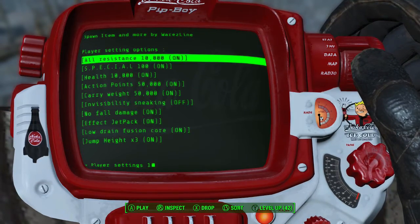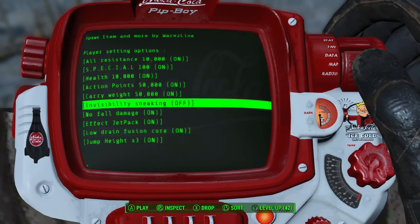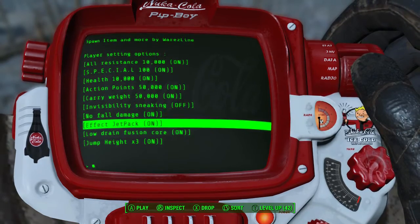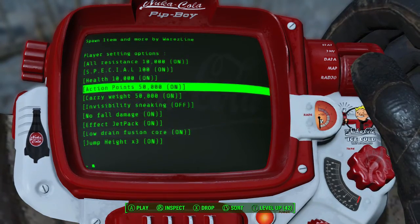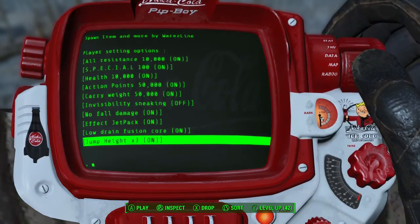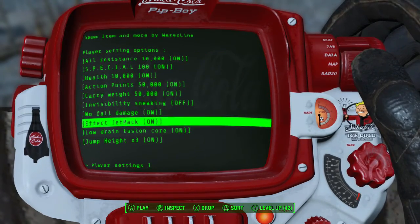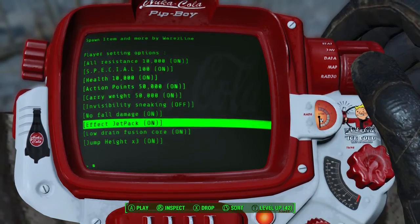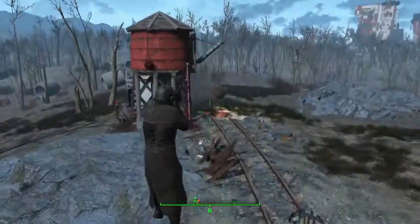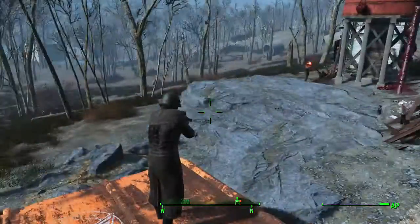Player settings — I've been messing around with these, I've got all of these on just about, except invisibility sneaking because that stays on constantly when you're using it, so I don't like that. Jump heights is really cool. Yeah so this is like an effective jetpack on you — see, I don't have a jetpack, but watch. I thought that was pretty neat.